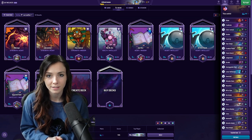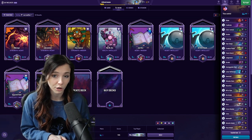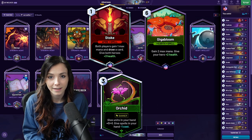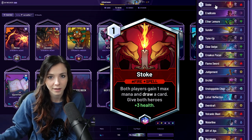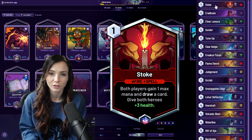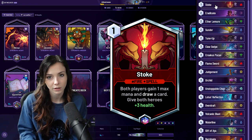We'll start with ramp because ramp is definitely the best way to accelerate the game to get to the end game and drop your most powerful threats. Starting out, if given the option to clear an early minion with single target removal or to ramp, most of the time you're going to want to choose to ramp unless it's absolutely necessary to answer a threat. Your core ramp cards in this deck are Stoke, Orchid, Gigabloom, and Giftivaya. Stoke gives both players one max mana, draws a card, and gives both heroes plus three health. Stoke is absolutely fantastic in this deck because it just gets things going cheaply right away. Even though you are giving your opponent mana as well, it generally doesn't matter because your deck will scale to more powerful things. And sometimes if you're facing an aggressive player, with the extra mana they'll commit more to an early board and then one of your AoE cards can really wipe them out.